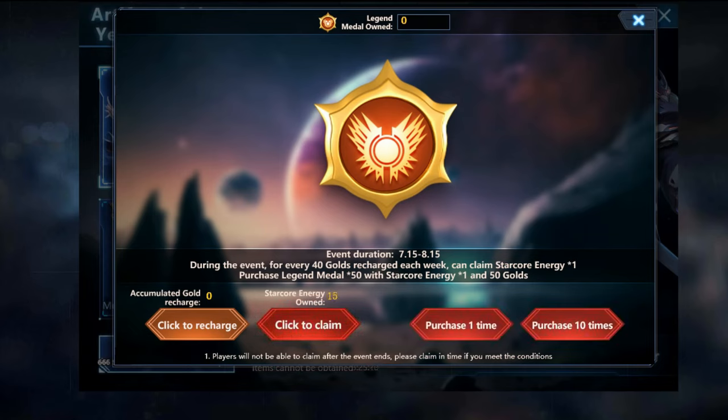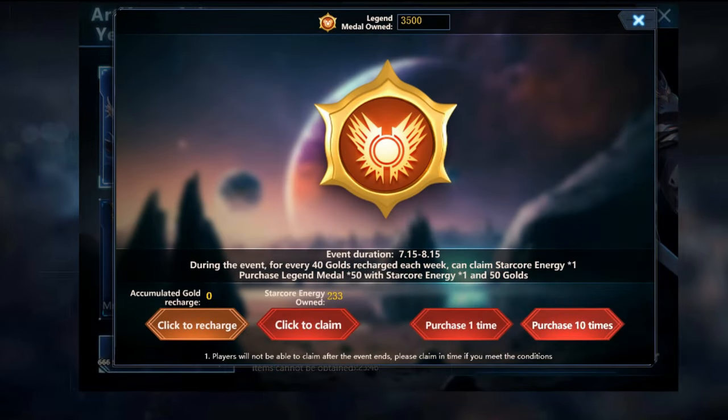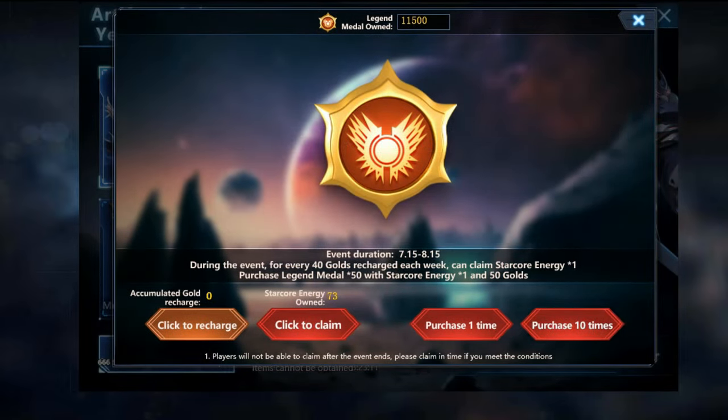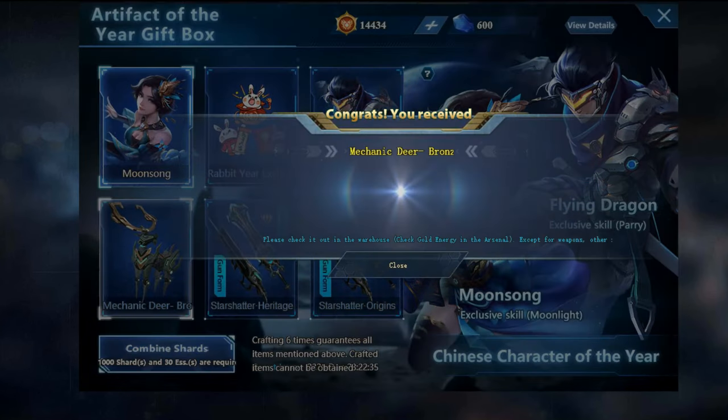Let's break down the event and estimate the cost. 302 Star Core Energy is needed. Each 10 Energy requires 400 Gold Recharge, so 302 Energy equals 12,180 Gold Recharge. Legend Metal Conversion: Every 10 Star Core Energy plus 500 Gold equals 500 Legend Metals. 302 Energy equals 15,100 Gold to convert into 15,100 Legend Metals. Materials needed: 15,100 Legend Metals and 180 Essence. Drawing Process — Draw 1: 666 Legend Metals, 30 Essence.